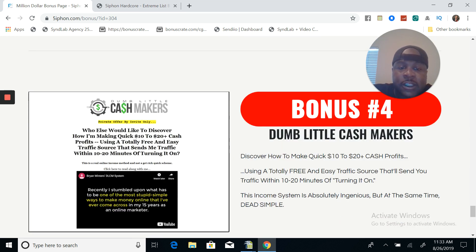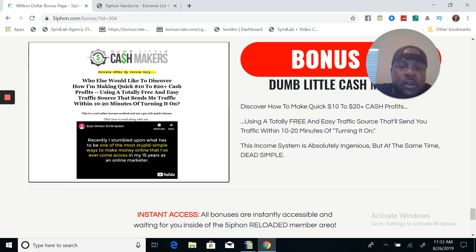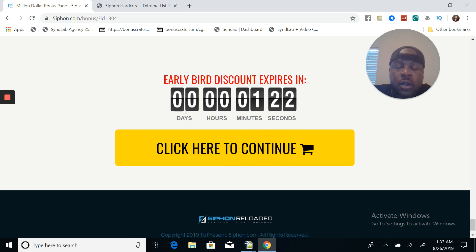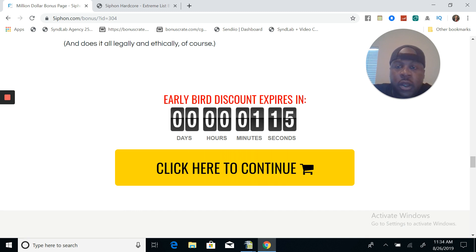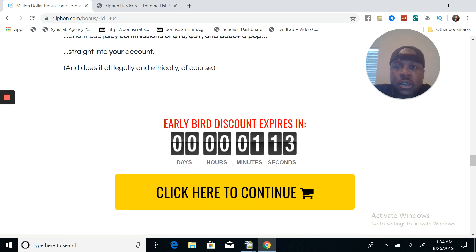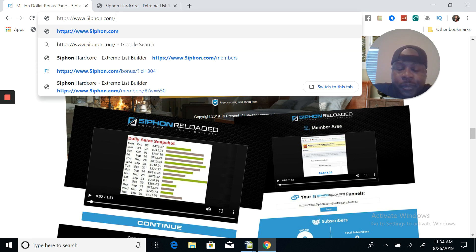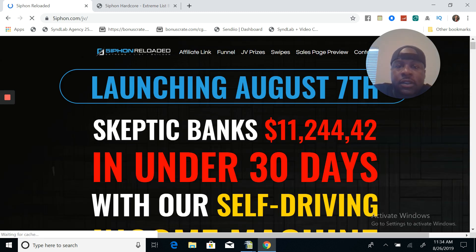Bonus number four, Dumb Little Cash Makers - this thing right here is a system that spits out commissions as well. It's inside of Siphon Reloaded as well if you upgrade. I'm going to talk about the upgrades here in a second. So discover how to make quick $10 to $20 cash profits. You can go ahead and purchase Siphon Reloaded from this bonus page - all you got to do is click here to continue. I'm going to go to Siphon JV's page so you can check out all the JV information. I'm going to show you the upsells and downsells.